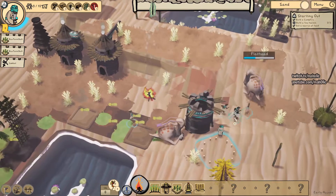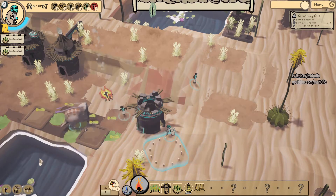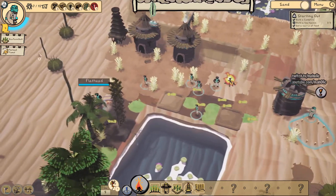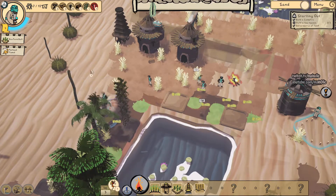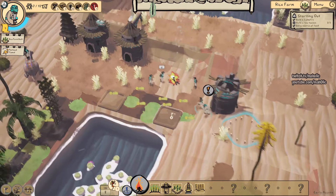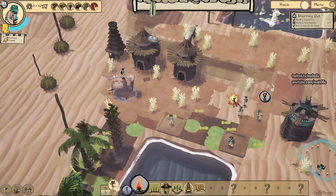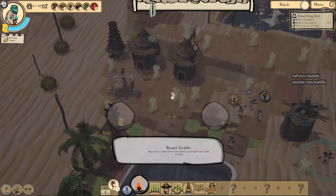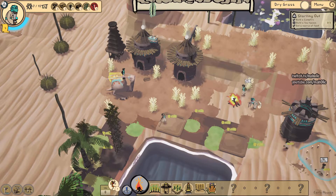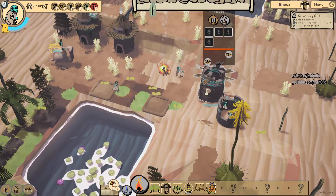Time to tame the flathead! Come on guys, you can do it. Yeah, we got the flathead! Awesome. Where's his buddy? Boss. I'm gonna make that. I'm still trying to build this house - this is taking too long. I need some more mud. Definitely more population. No bamboo.